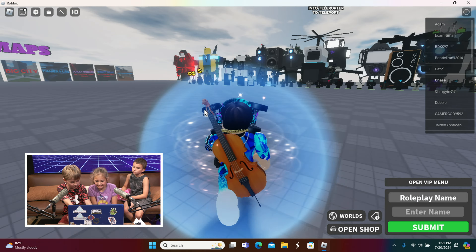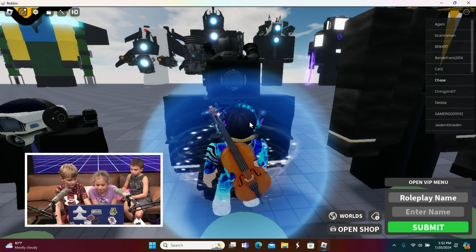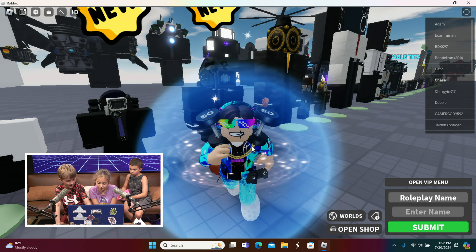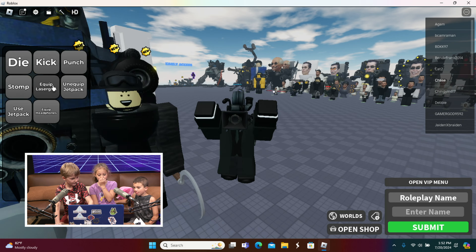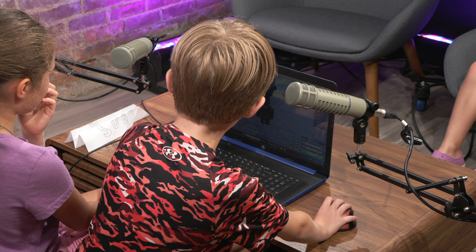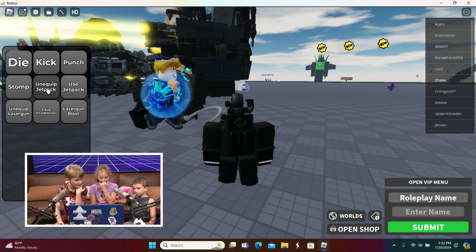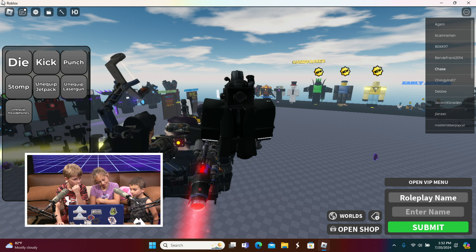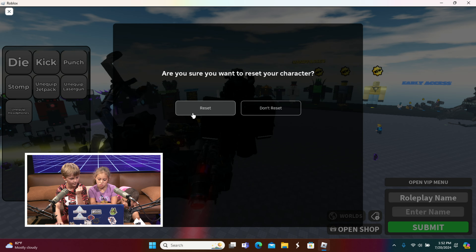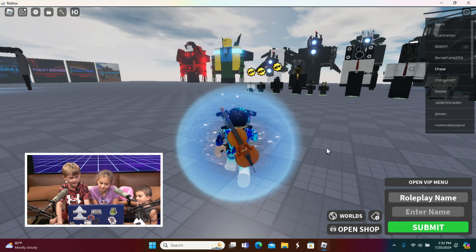Next up looks like the Upgraded Large Cameraman. We can make him equip a jetpack. You can actually make them look like they die from one of the toilets — it lags a little bit. We'll make him revive, equip a laser gun, and use the jetpack. We can also equip headphones, but this character lags a lot so we're going to reset him.